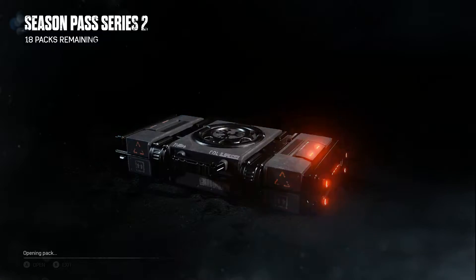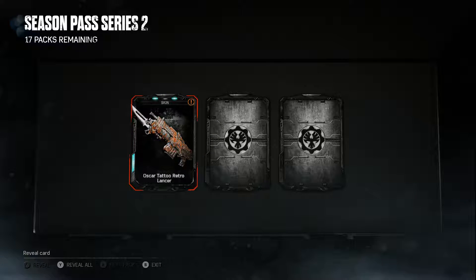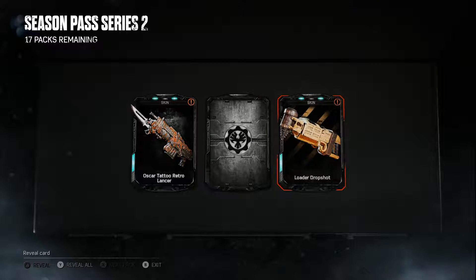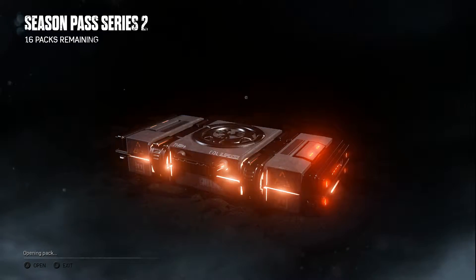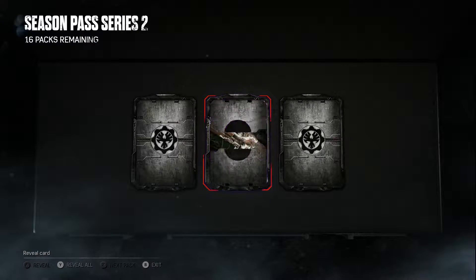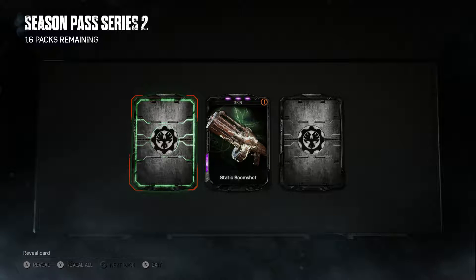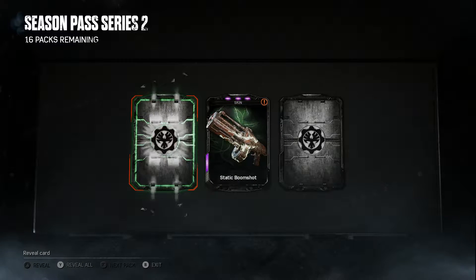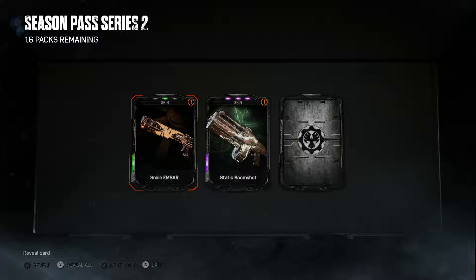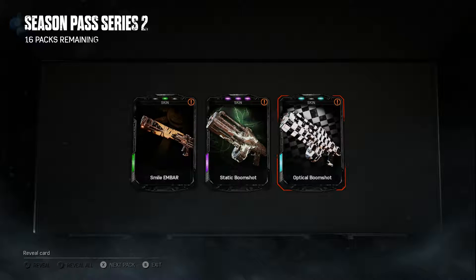Going ahead and cracking open another couple of packs. Got Oscar tattoo retro lancer — that looks kind of neat. Lava loader drop shot — that was one I wanted. Sugar snub. The sugars just look like broken glass. Static boom shot — and then smile ember and an optical boom shot.